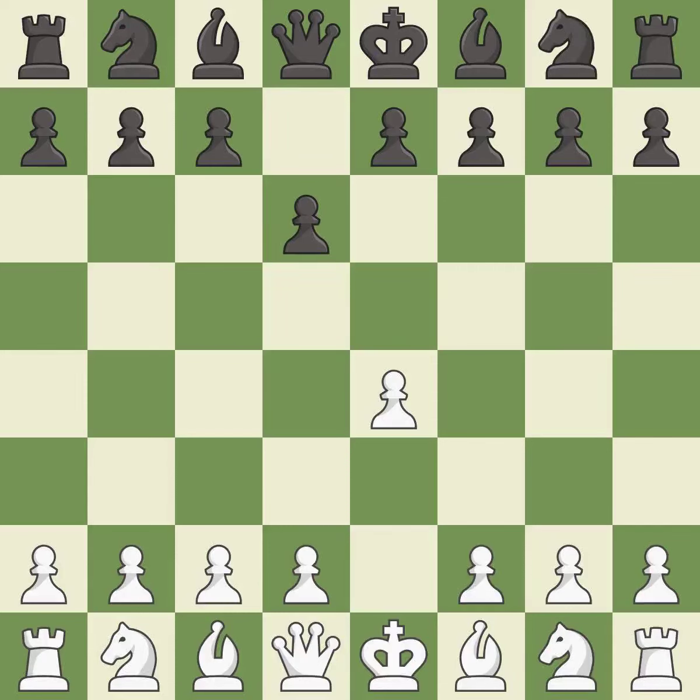The Pirc Defense begins with d6, controlling the e5 square and preparing for Nf6. d4 takes full control of the center and opens up the dark-square bishop. Nf6 develops the knight and attacks the undefended e4 pawn.